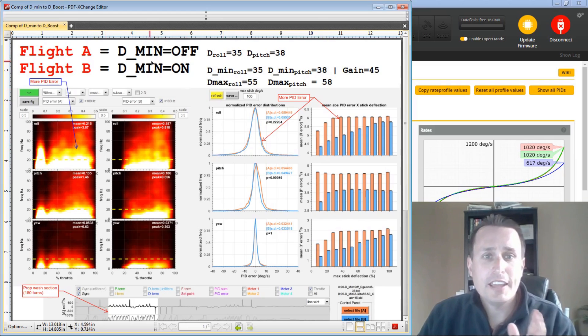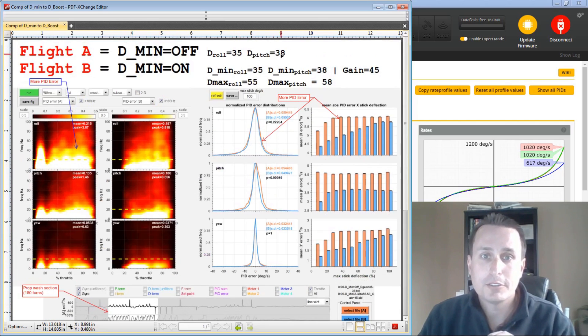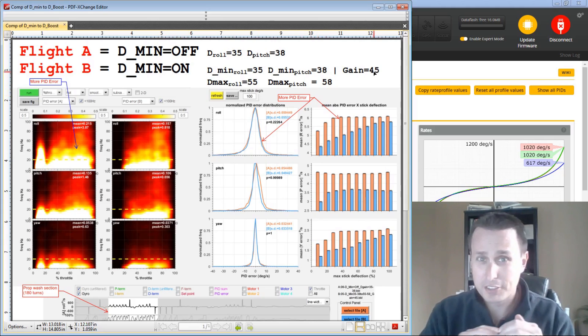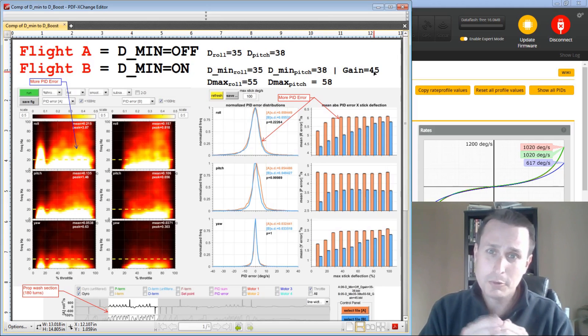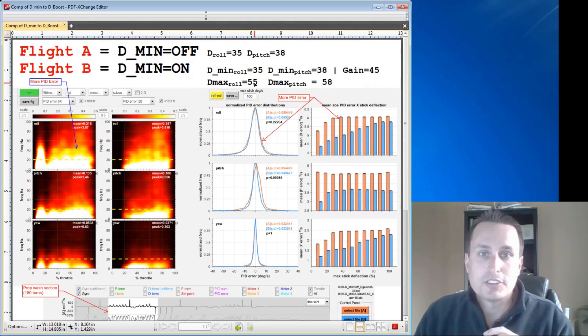This is Flight A and B. Flight A has D-Min turned off, D-roll at 35, D-pitch at 38. I narrowed the window down to where I was doing 180-degree turns on both flights. Flight A is D-Min turned off at 35 and 38. Flight B has D-Min turned on, with 35 and 38 as the min values, a D-Min gain of 45, and D-Max values of 50 and 58.